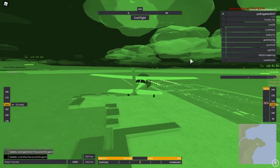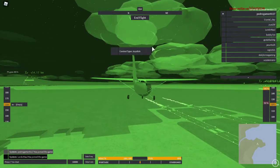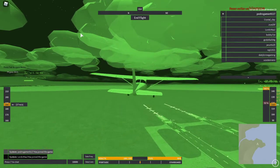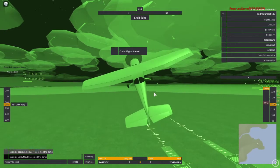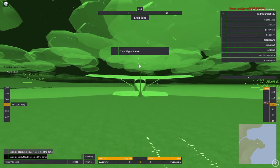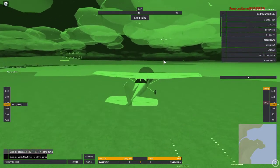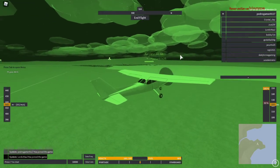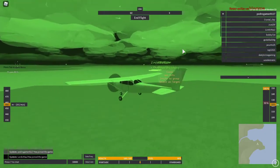They also recently added joystick mode, where you just press Backspace and then your pointer controls like a mouse joystick. I personally don't like that, but it's a cool concept. If you want to stabilize your plane, you just hold the equal key and that should stabilize your plane.